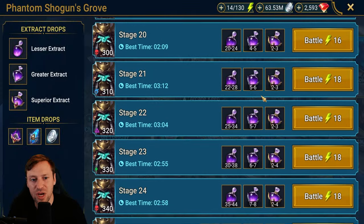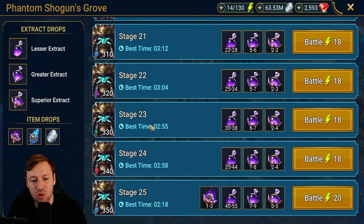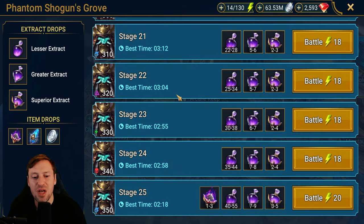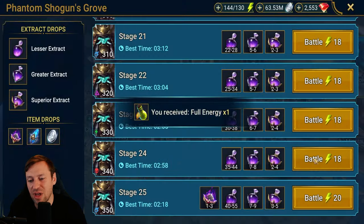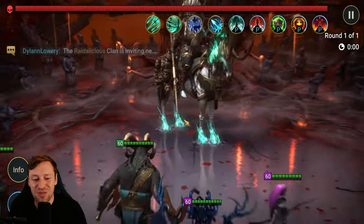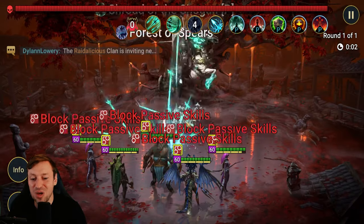Stage 21 is probably the only one we might have a problem with just because of the affinity matchup. I'm going to try stage 24 — hoping we don't get a failed run. I haven't done this for a long time; like I said, you do it once, leave it, and never touch it again.